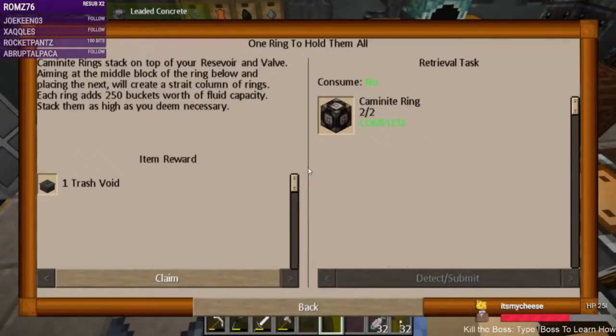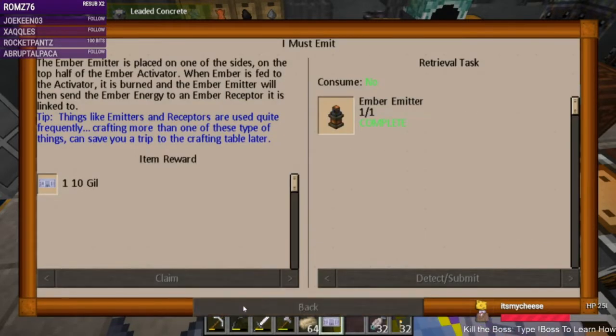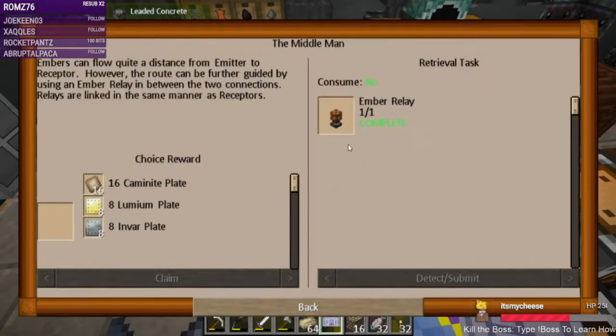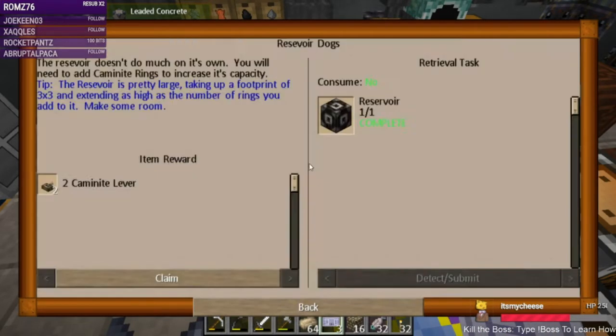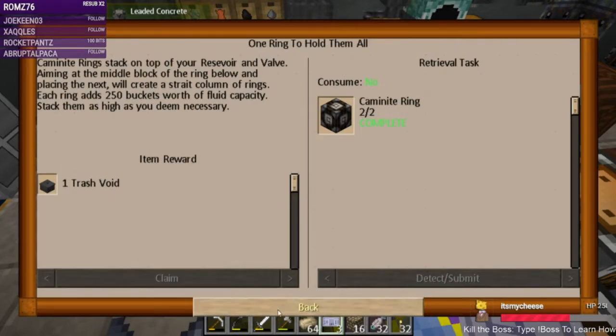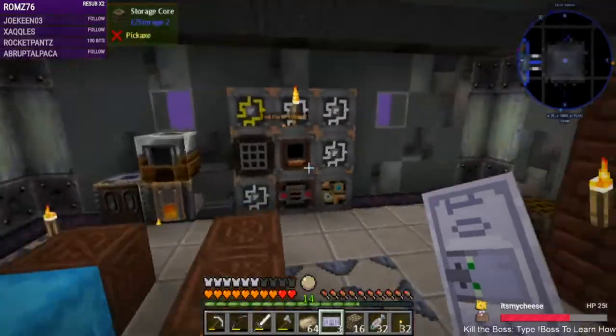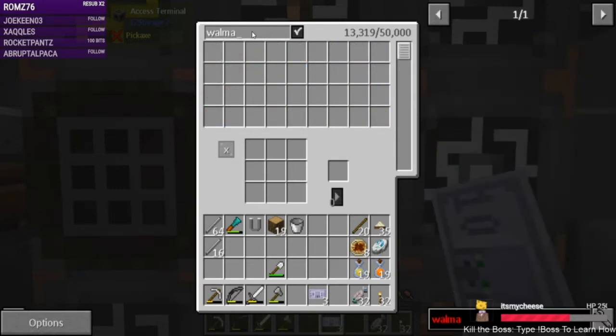Let's submit those quests — the ember activator, the emitter, the receptor, the relay. It didn't detect one; it says it's a choice award. I don't know how to make lumium so we'll pick money — money is nice. And a trash void — we'll put the trash void in there for now.